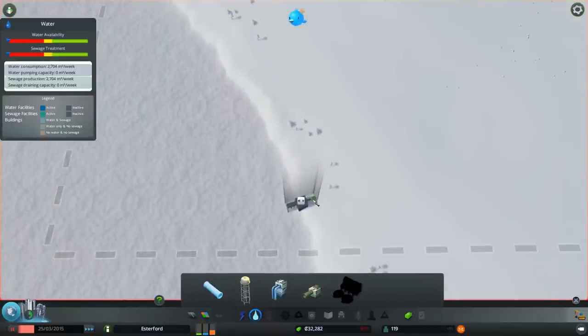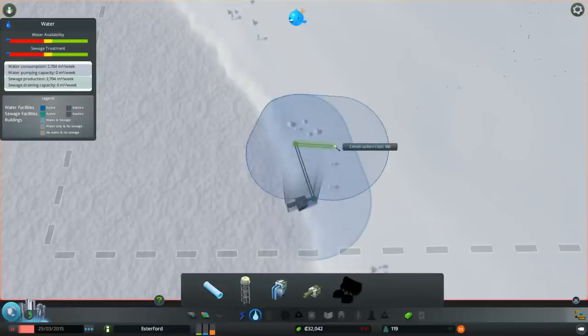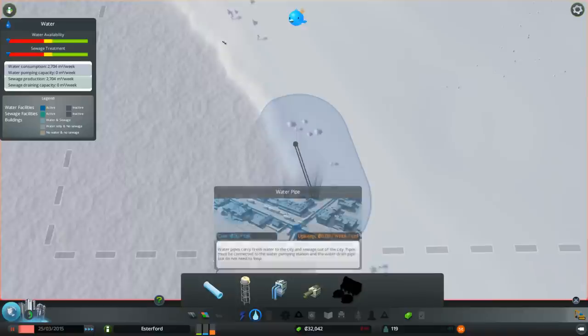Now we need to connect these up with pipes. A good tip: you want to stay about the same distance away from the edge, so that when you place new sewage outlets or water pipes you can just plop them onto the existing pipe. If I run this up here and stay the same distance from the edge - if I want to plop a new one, I can just plop it onto that existing pipe. Whereas if you ran it outside or too close, you wouldn't be able to do that. It's much easier if you do it like that - little tip.